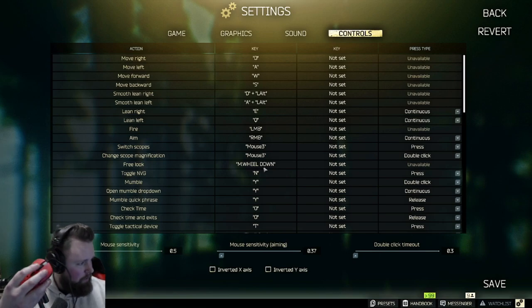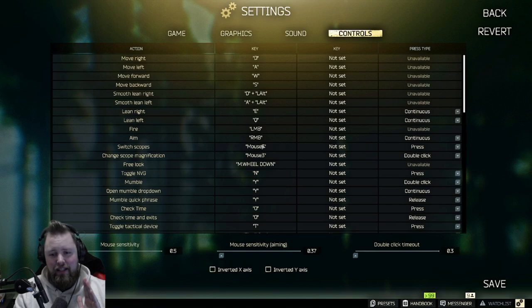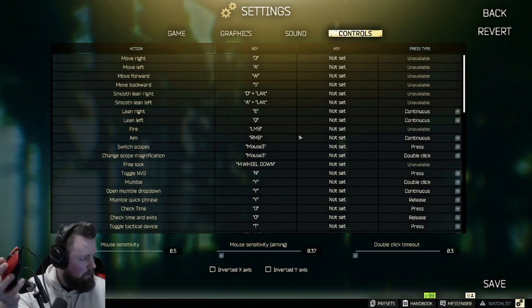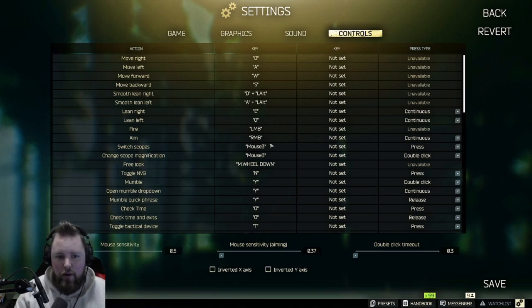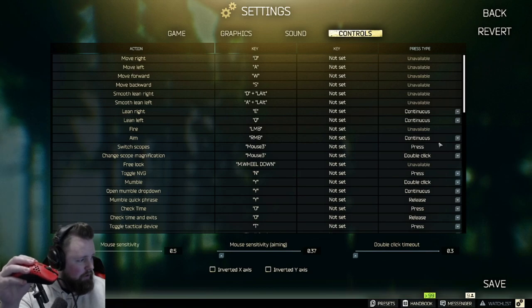For free look, if you played DayZ you know it was Alt in that game, but in Tarkov you click the middle mouse button and move it around so you can look around freely. Switching scopes is the first keybind you need to change — 100%, hands down. When you have two scopes, like a long-range optic and a short-range canted sight, clicking once switches scopes and double-clicking changes the scope magnification.